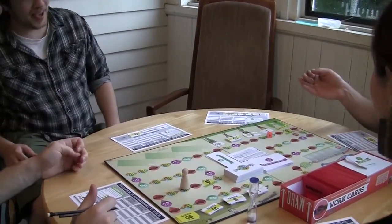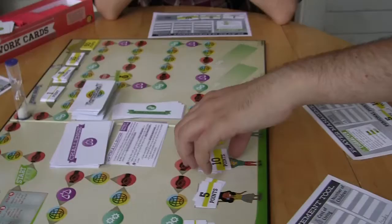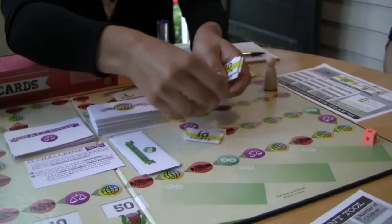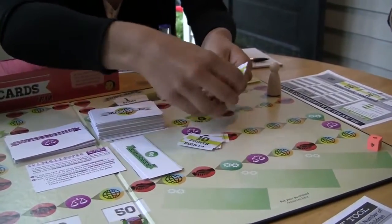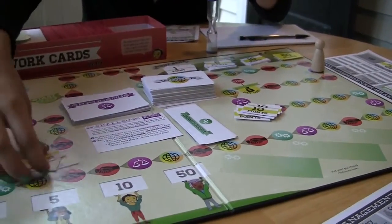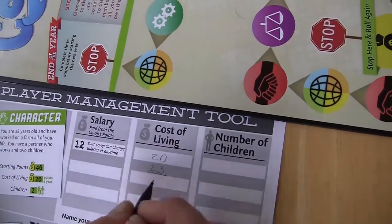Keep going around the board until you come to a stop sign. There are two of these on the board and these are your paydays. Each player gets paid their salary, which starts at 12 points but can be changed by players at any time. It's important to note that you get paid from the co-op, not the point bank. These spaces and the end of the year spaces are the only places players can give or get points from each other and their co-op.